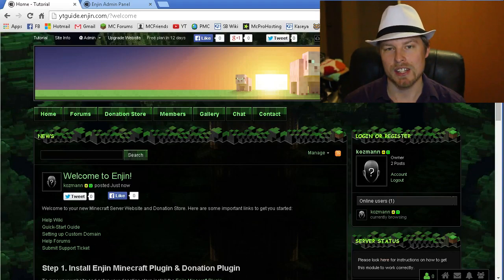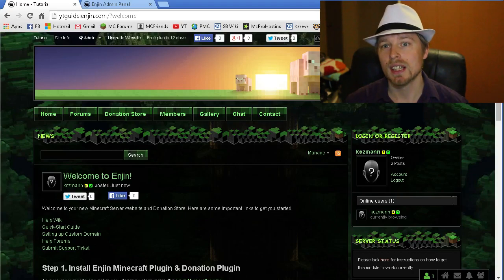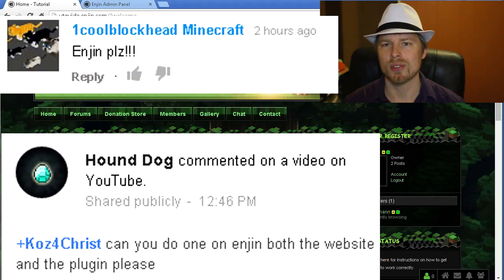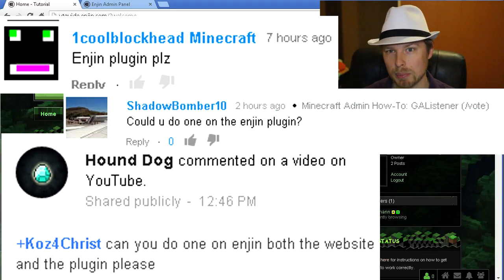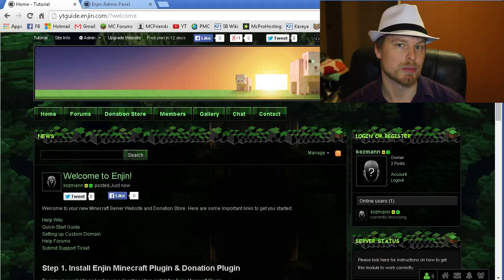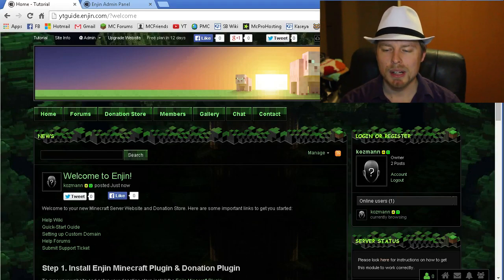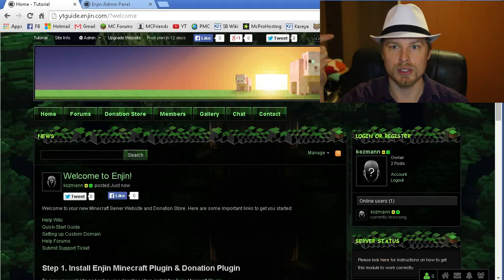This week is going to be Engine. If you have a suggestion of a plugin you'd like me to cover, feel free to comment that in the comments below. Shout out this week to Hound Dog, One Cool Block Head Minecraft, who asked for this, and Shadow Bomber 10. Engine is a free donation management plugin with website management included, which is really cool. You can get the premium versions for more flexibility, like pointing to your own domain.